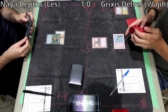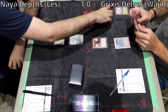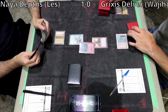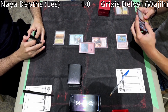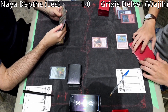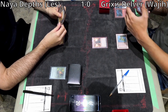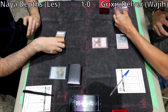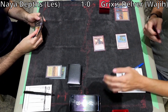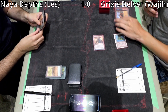Lightning Bolt the Elvish Reclaimer. It didn't really matter — the aggressive route is probably very good because almost every point of interaction from Wajji helps deal with whatever Green Sun's Zenith finds. He had Daze if he wanted to counter it, Lightning Bolt to kill the creature. He didn't really need to deploy the Grafdigger's Cage, and he could have used the Lightning Bolt for extra damage.